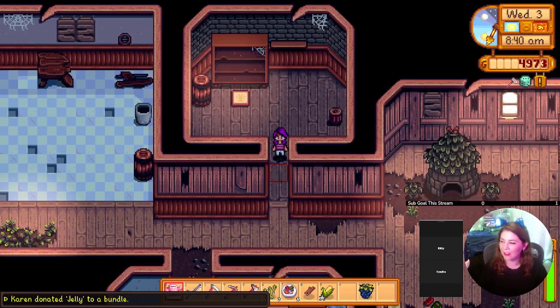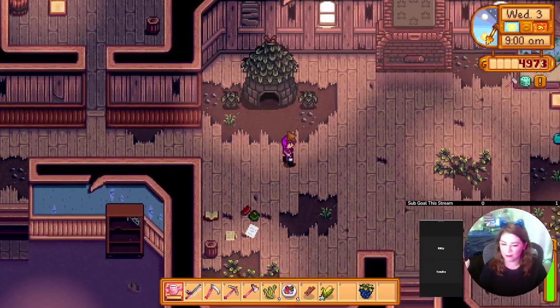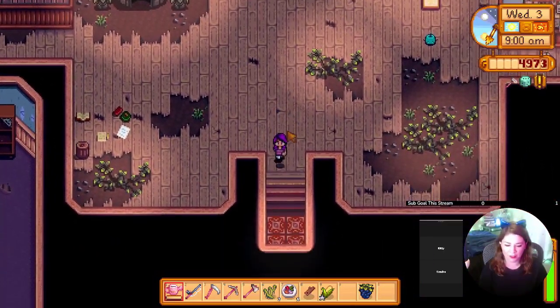Okay, so we got the jelly. Let me look at my notes about these two fish — we need a tiger trout and a walleye. For the tiger trout it's got to be in the river, 6 a.m. to 7 p.m., so I'm going to fish at the river.